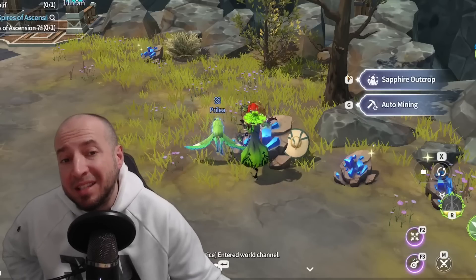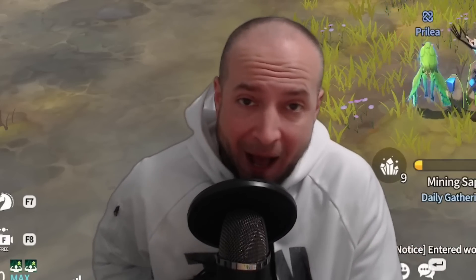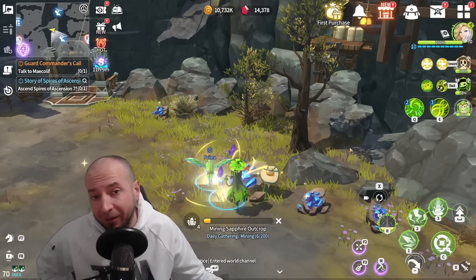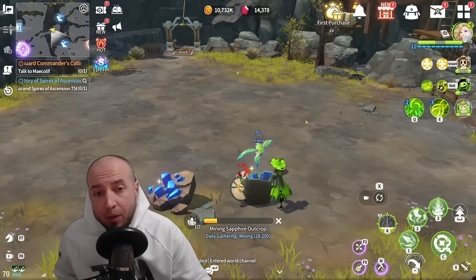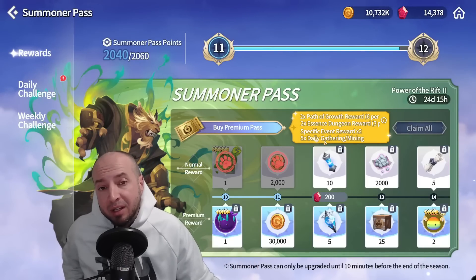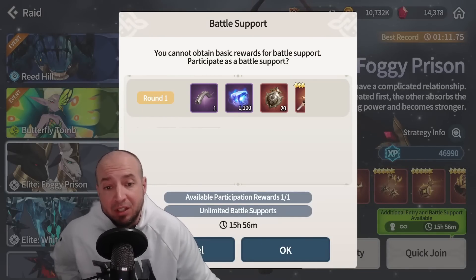There is now an auto mine feature, which is a highly debated topic right now. A lot of free-to-play players are upset, and even pay-to-win players are upset. If you're level 50 or above, you have an auto cap of 200 attempts. If you buy the Summoner's Pass, you can get 1,000 attempts at auto mining. Once you hit the cap, you cannot manually mine anymore. Sky stones have been added to the support feature as well.